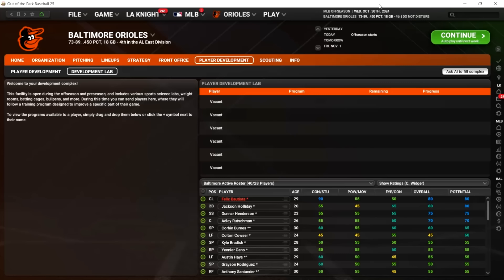Welcome to my first video on the Player Development Lab, a new feature added to Out of the Park 25 — something that many of us who play the game have been hoping for for a long, long time. I just simmed the 2024 season to get to the lab with the O's and didn't really do too much with them, and they won 73 games. Have not seen them perform that poorly.